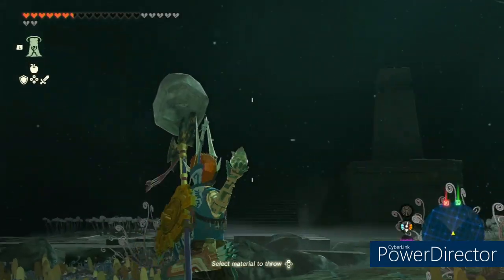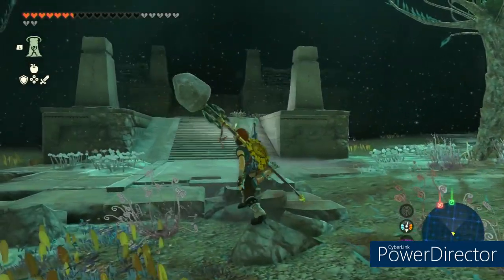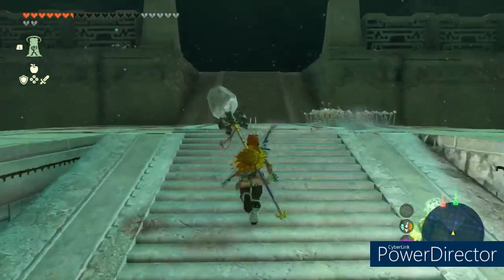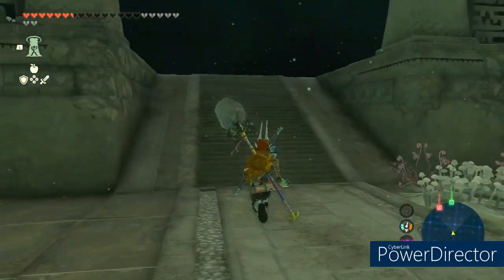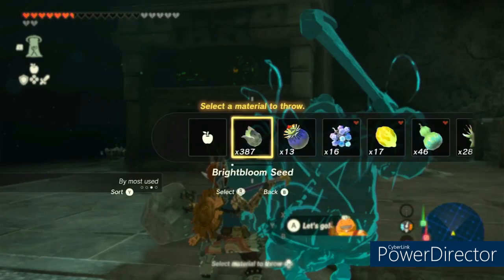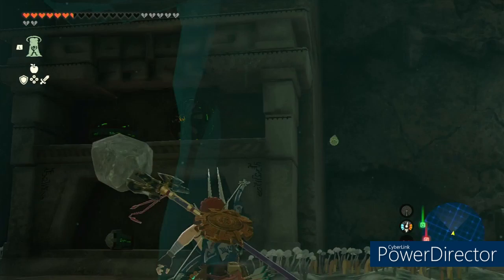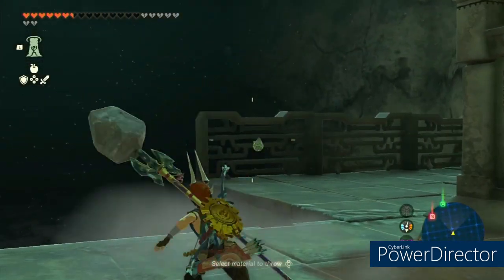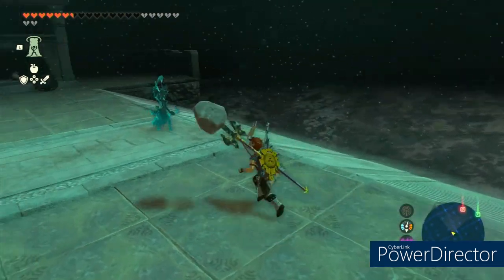Welcome back to Tuesday Kingdom Tips and Tricks. If you remember on the overworld map, there's a little coastal area that has a geoglyph of a dagger on it. If you go to that section of the depths, there is actually a structure there, and then the rest of the peninsula is actually underwater.